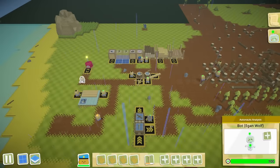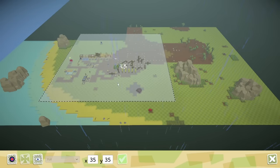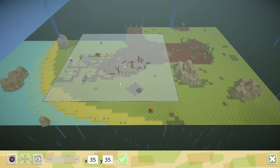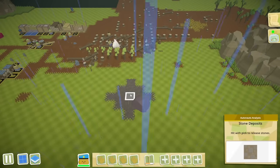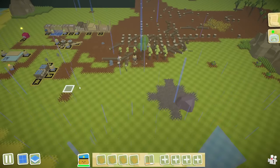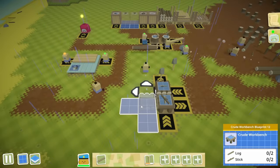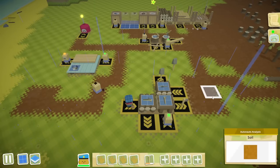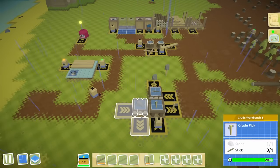We also need someone collecting stones — let's have a separate robot for that. I'm not too sure where stones can be found reliably, but there are stone deposits here, which would be good for stone production. It just involves making another workbench, which would be used for making crude picks. That also takes stone and sticks, so there's going to be a lot of sticks going through here.